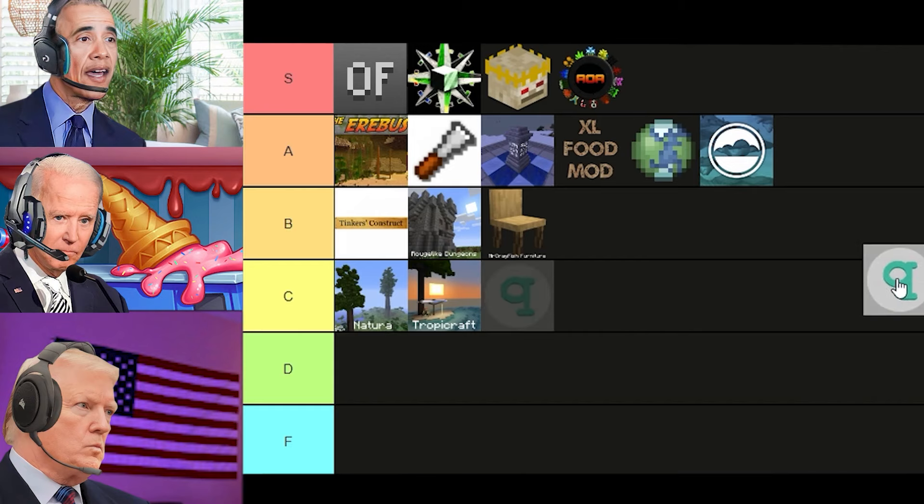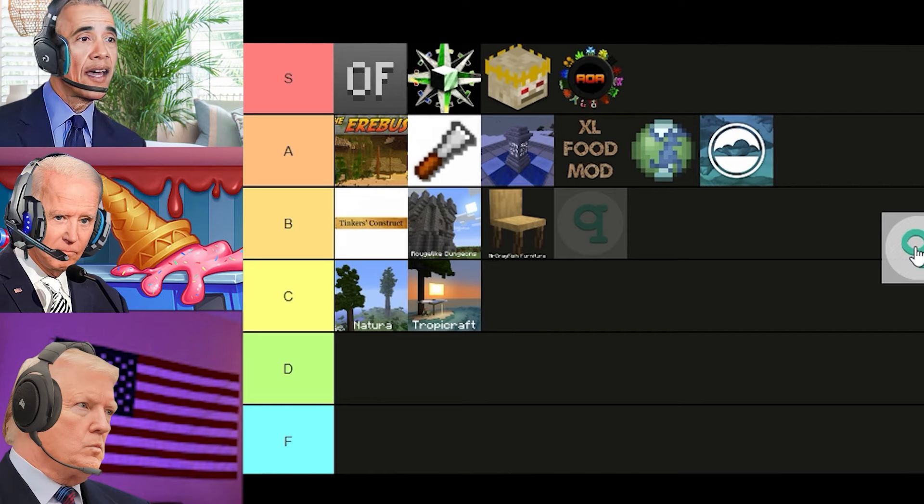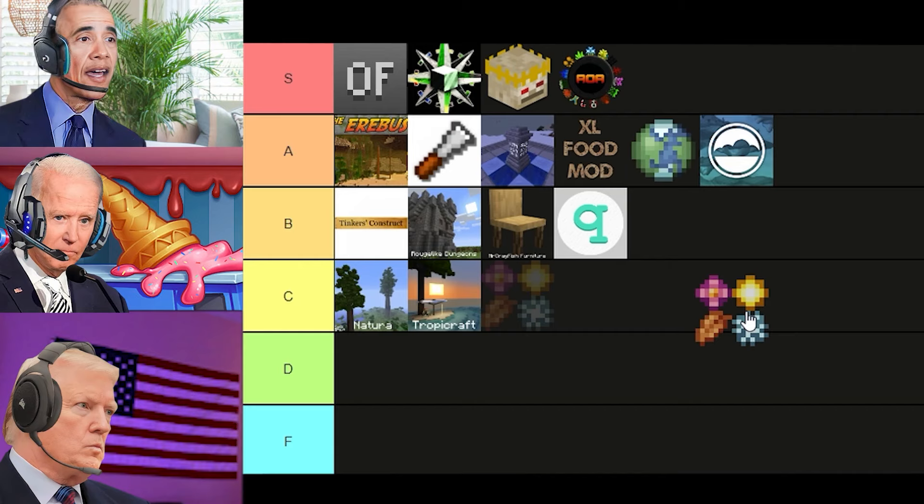What about the Quark mod? What the hell does that mod add? It's basically a large mod that adds a shit-ton of small features. I know there's a lot of stuff for the newer versions like 1.20, but we're on 1.12, so I'm not sure what we have on the server. So I'll just put it in B tier, I guess. Okay, why the fuck are we doing this shit? It's boring as hell. Because we can, bitch. Which tier should the Serene Seasons mod go into? Is that the one that makes it autumn and snow and shit? Yeah, it's the Seasons mod, dumbass. Just put it in C tier — it's a cool small feature but nothing groundbreaking.